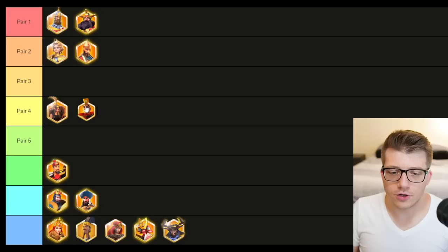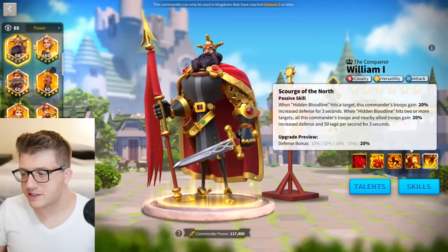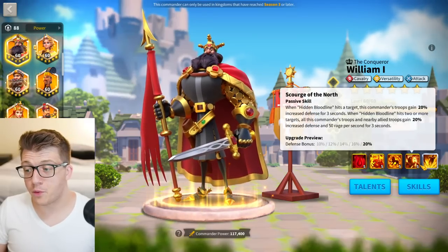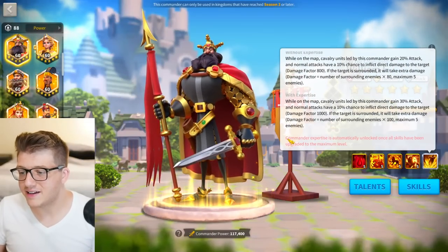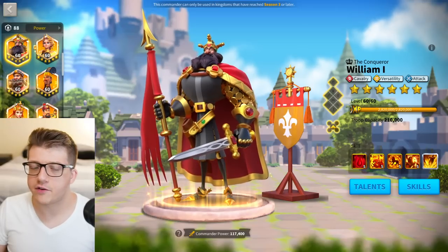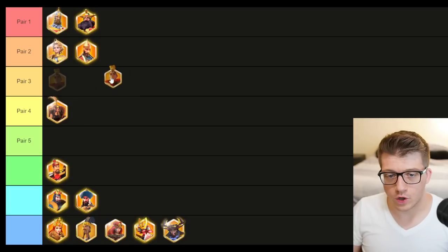William is not someone you should expertise, especially as a free-to-play player. The best part about his fourth skill — the rage per second — is the same whether the skill is at one point or five points: 50 rage per second for three seconds. You get all the value from it at just level one. Leave William at 5551, save the sculptures, there are plenty of better places to use them.